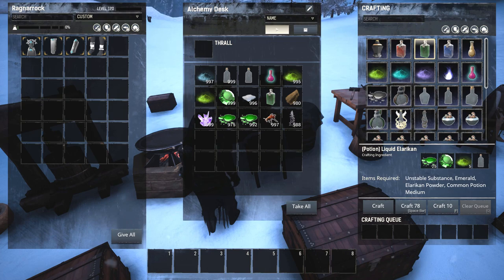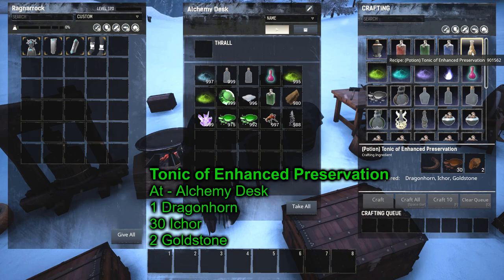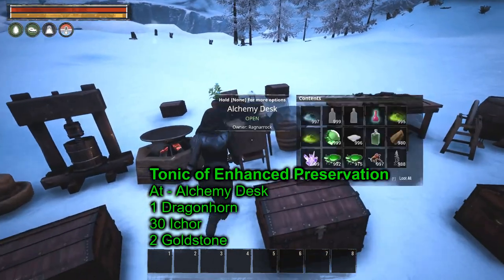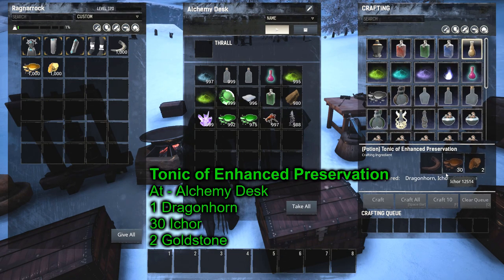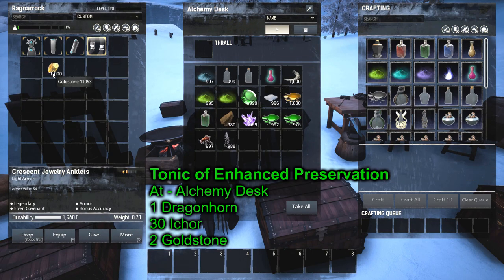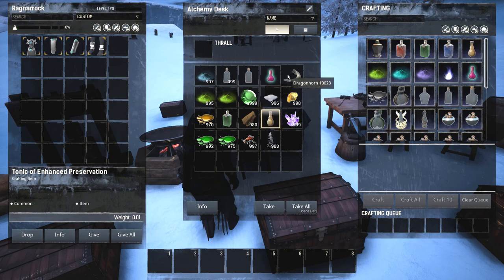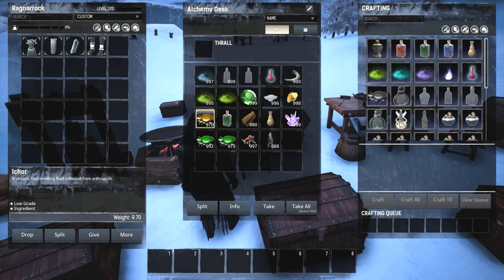Next we need a tonic of enhanced preservation, made at this station. To make it you need a dragon horn (gathered), ikor (gathered), and goldstone (gathered). You can actually craft ikor by cooking shrimp from a fish trap — each shrimp gives one ikor. But the most common way is killing certain spiders. Craft one and that's what it looks like.